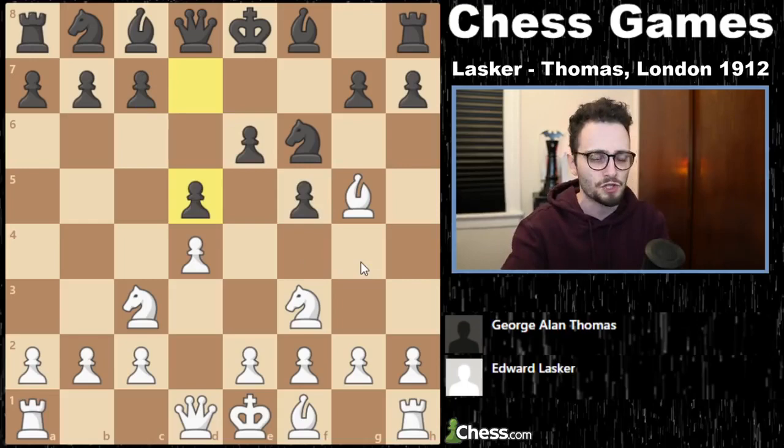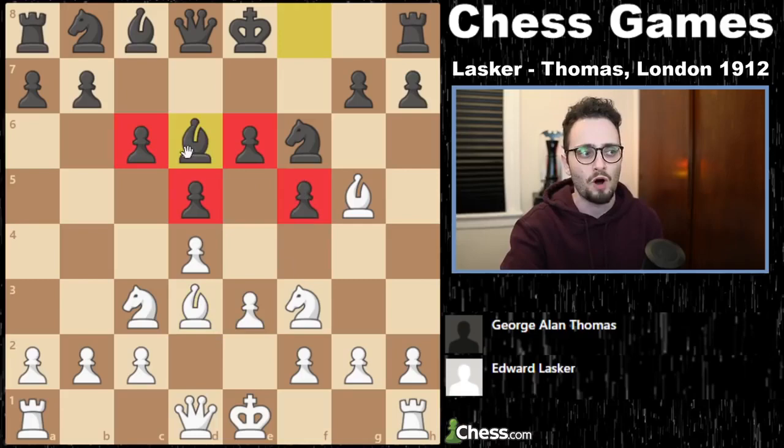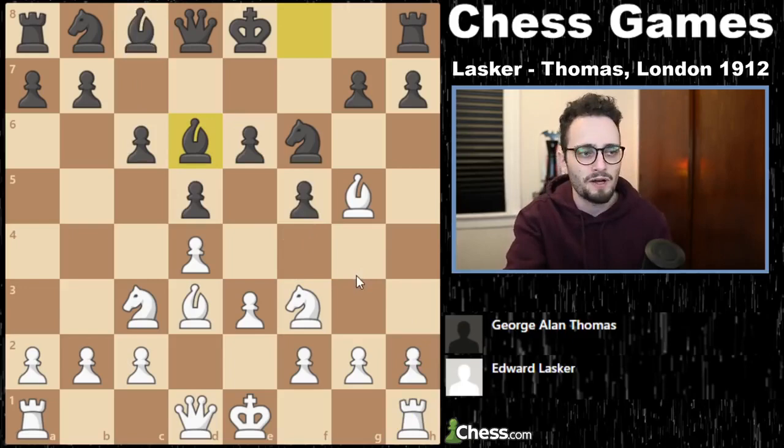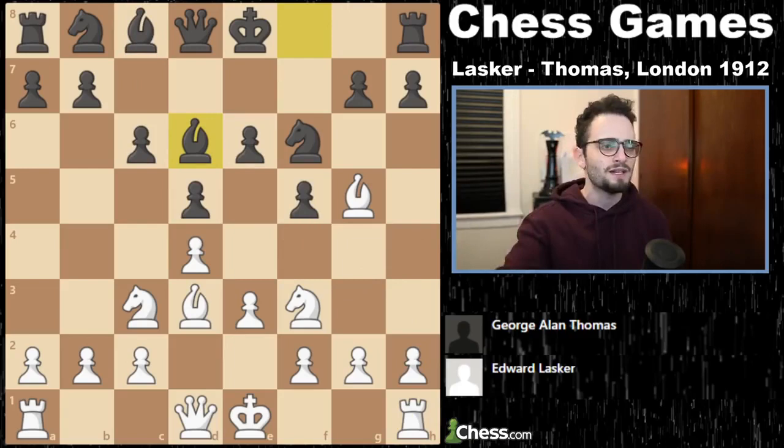The Stonewall Dutch is actually very easy to play because black basically just puts out this wall, has this powerful bishop. And if you castle, it's actually white who might get under attack. The one drawback of the Stonewall is you've put all the pawns on one color square — this bishop is not very happy with you. But every opening has its pluses and minuses. There's the Stonewall, there's the Leningrad, the classical Dutch — all sorts of different ways to play it.